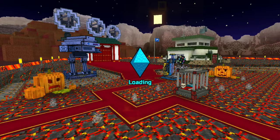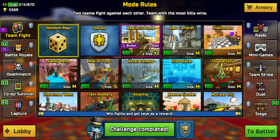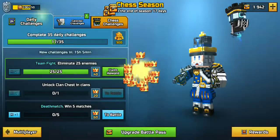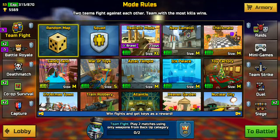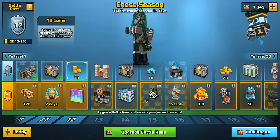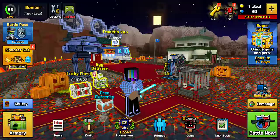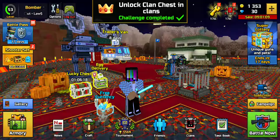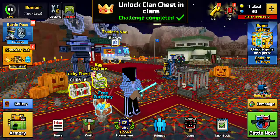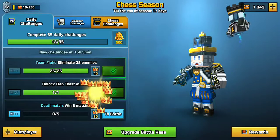Let's do a map that a lot of people don't play on — I know the perfect map. Let me just get my 10 coins and my clan chest and another challenge. Okay, now we're ready.